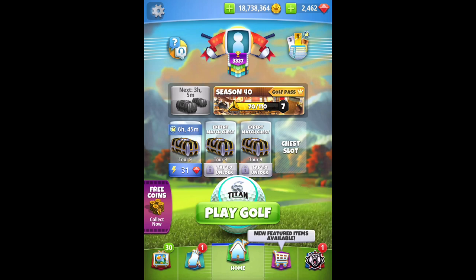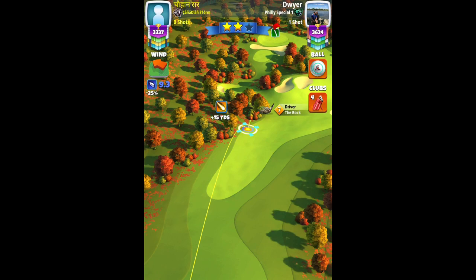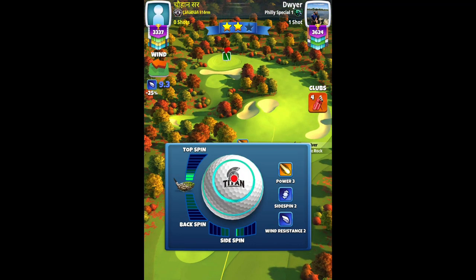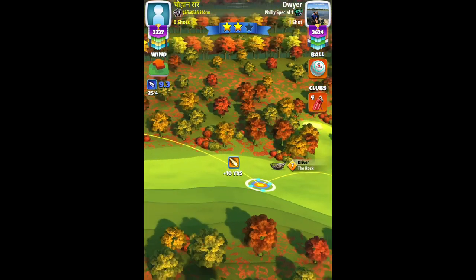Now let's start with hole number one. Hole one par four — here we have a crosswind right to left and I'm going for the sniper backspin approach, obtaining the funnel using the backspin. Three topspin, one right spin on my rock level seven. At plus 10 yard mark, white ring by the rough, one right. You adjust for max plus 20% for the drive.